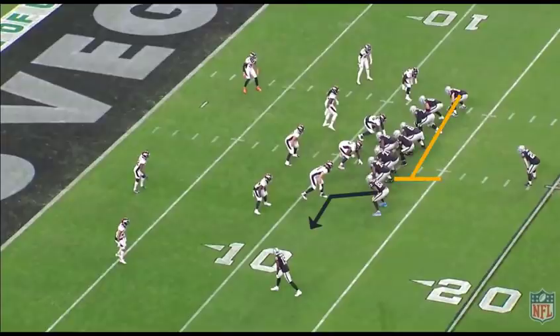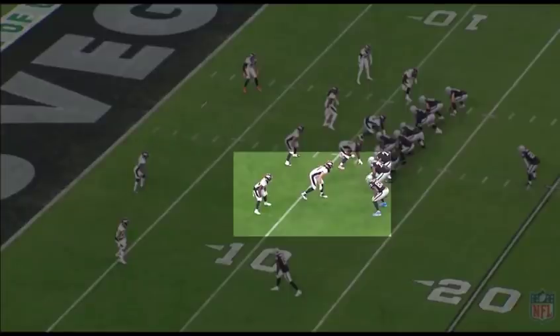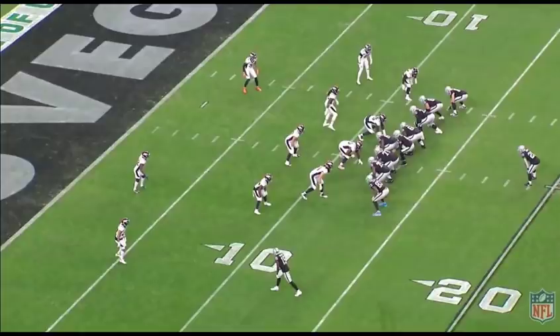Next up is inside zone slice bluff — basically inside zone split zone. There's a bluff action from the wide receiver, which removes the box player and widens the defensive end for an easier slice block, opening up the C gap. With a defender like Darren Waller drawing a corner, that takes the corner out of the C gap too. So if the defensive end crashes, the block is easy and there's nobody left to fill that gap — it's a great design.